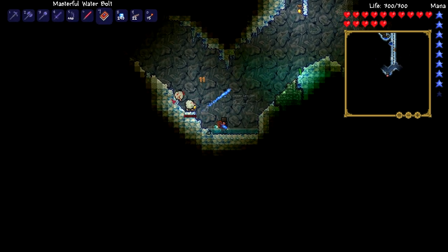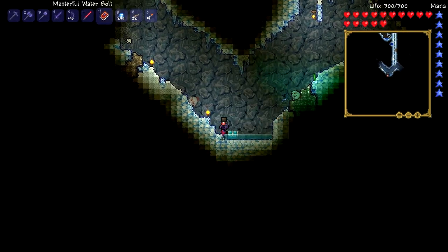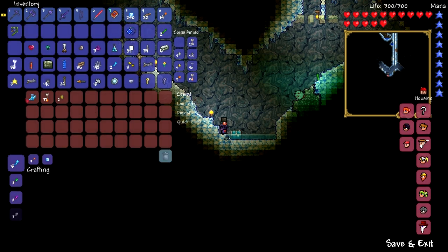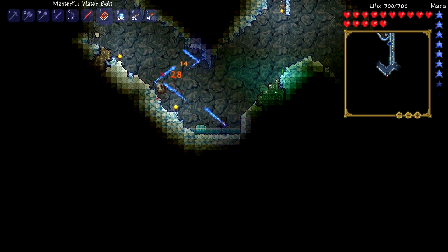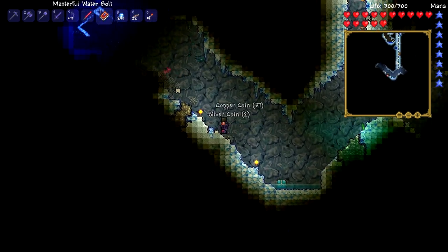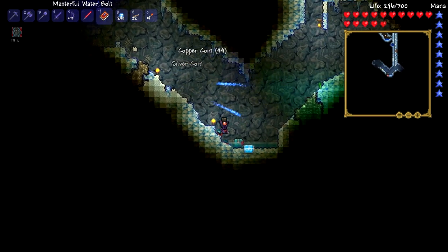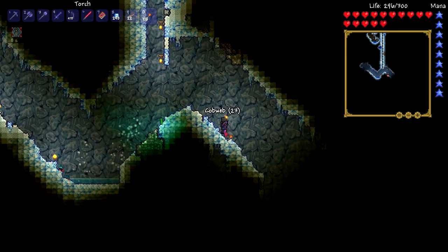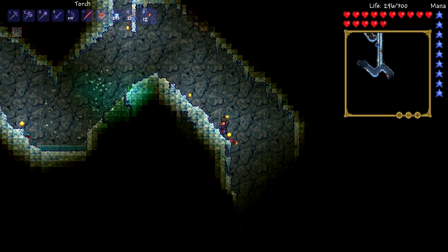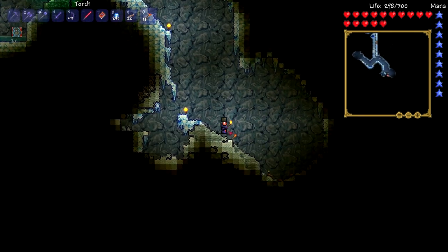An ice chest! What the hell are you anyway? So we've got ourselves an ice chest. Flurry boots? And they get thrown around like snowballs — ha-ha! I like that. We've got ice chests, which is pretty cool. I don't think I've properly explored an underground ice place just yet, so this is kind of new.